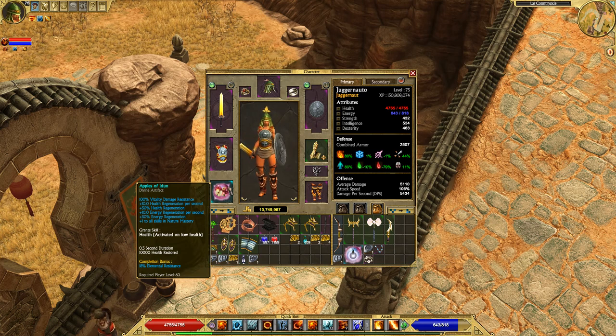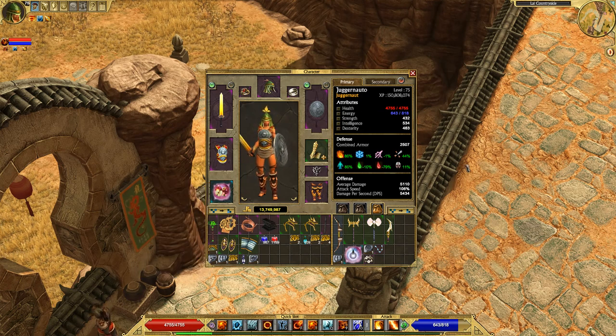The last piece of gear is Apples of Idun relic — I'm mostly using it for the 100% vitality damage resist it gives. It also provides nice survivability bonuses, and I'm fond of the skill it grants: it procs when you're low on health and instantly restores 10,000 health, basically a Lay on Hands. It has saved my life more times than I can count because spike damage in this game really takes you out.